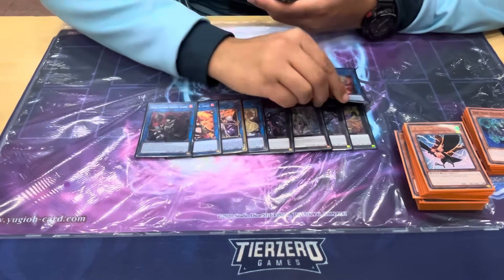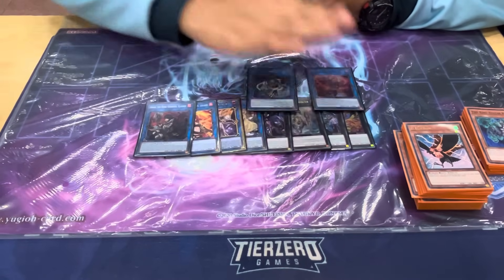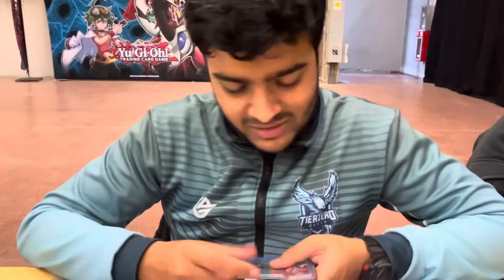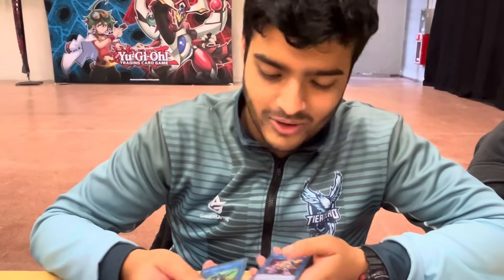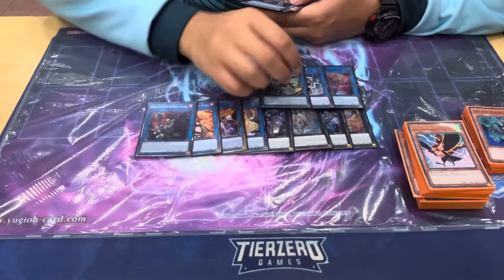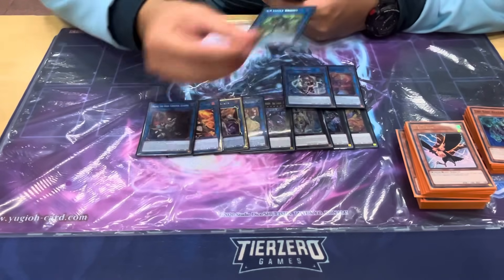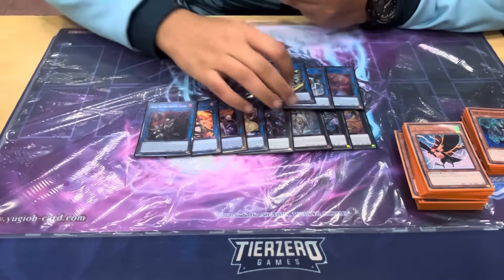In terms of what I've been ending on, it varies, but either I end on Hiita — with 14 hand traps you want to be able to draw hand traps and survive, and it's a Fire which is super relevant because Kirin can pop it and trigger all your effects. Against some decks you want to go for IP and SP Little Knight combo — SP being two banishes is phenomenal. IP summon then banish yourself — some matchups it's worth it, some not.